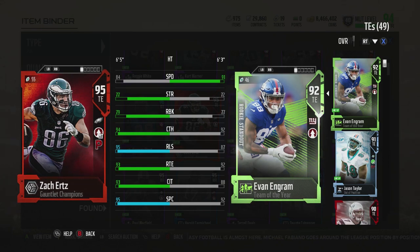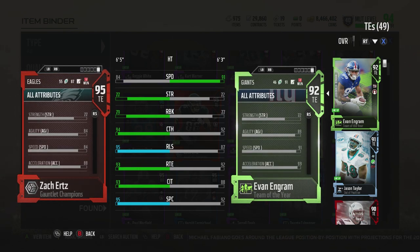Hey, GunFox here. Today I got a review of 95 overall Gauntlet Champion Zach Ertz. He's got the Playmaker Chem and the GoDeep on a tight end card, which is pretty nice, actually.